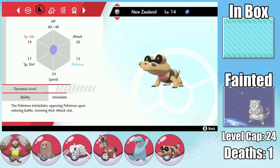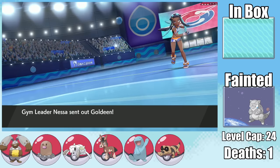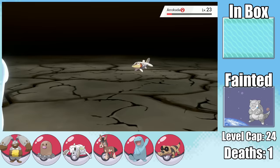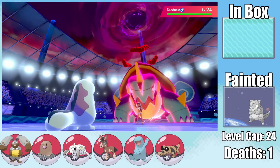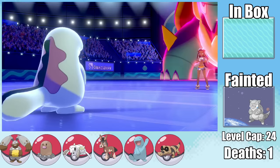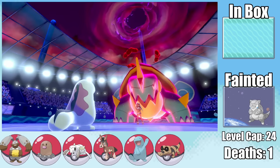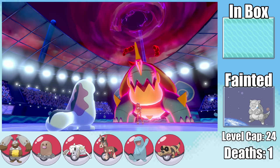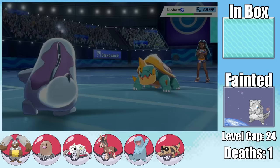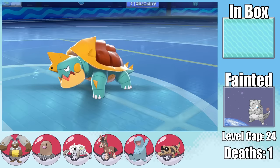With a full team of six, it's time to take on Nessa and her Water Types. Quagsire with Water Absorb lets us easily take out Goldeen with a couple of Earthquakes. Even though I get flinched a couple of times by Arrokuda, our Leftovers keep us healthy and it goes down swiftly. Dynamax Dreadnaw could still be a problem, but after using Yawn and Protect to stall its Dynamax turns, the Dreadnaw falls asleep, and I finish it with an Earthquake, claiming the second Gym Badge.